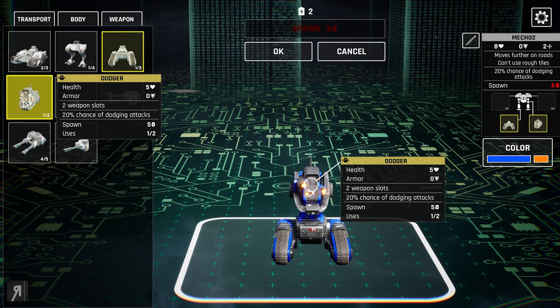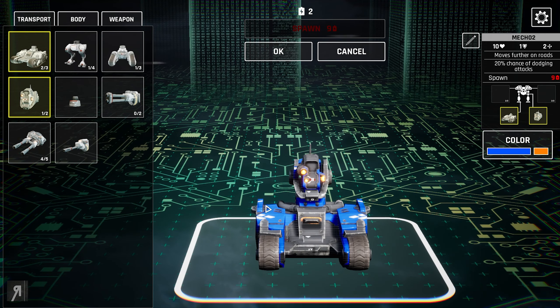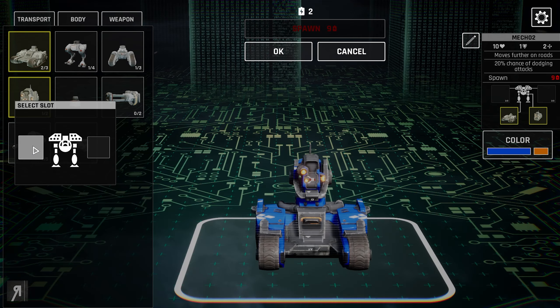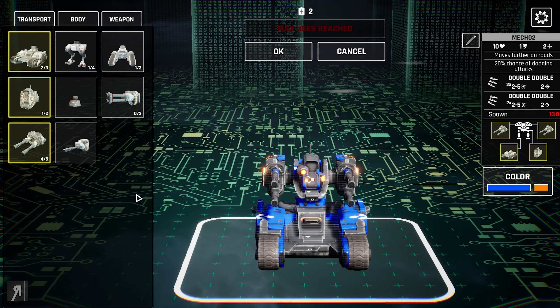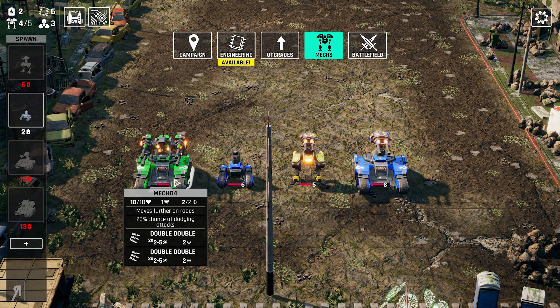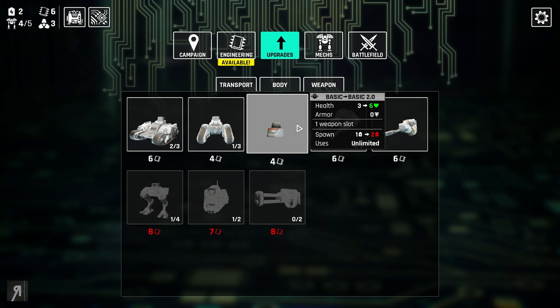However you've got to balance everything out, because if I were to use my most expensive parts — the dodging body, the tank base, and then two double doubles, which is my current favorite weapon — it's going to be a very expensive mech. 13 energy it's going to take. Very expensive indeed. However I actually have one of those, as you can see, and hopefully it's not going to get destroyed when we finally go in.